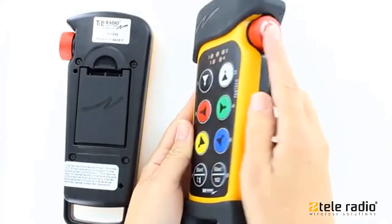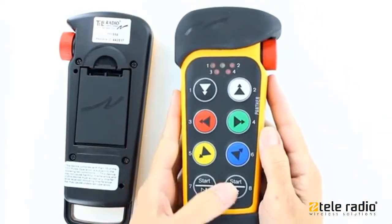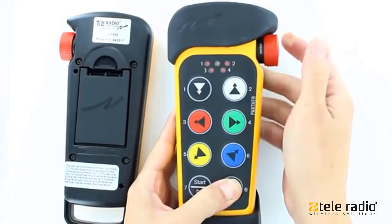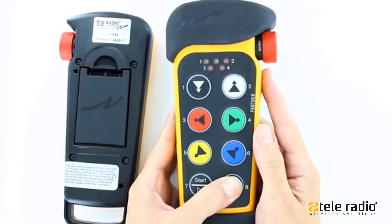Make sure the Stop button is pressed. Press button 8 and keep it pressed. Twist and pull out the Stop button. Release button 8.